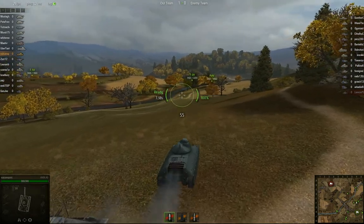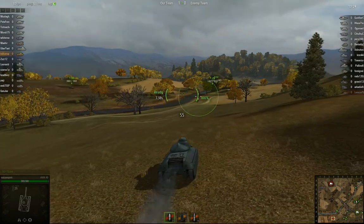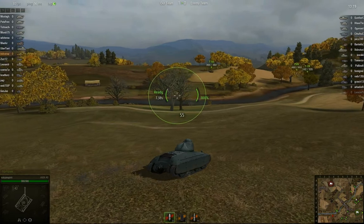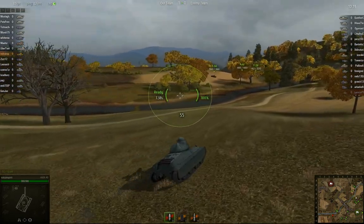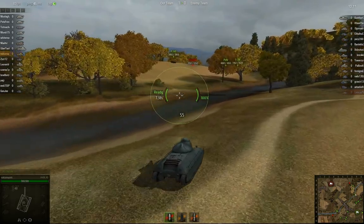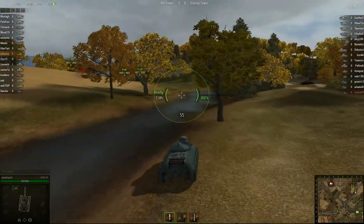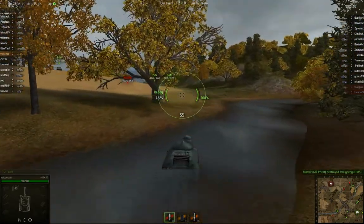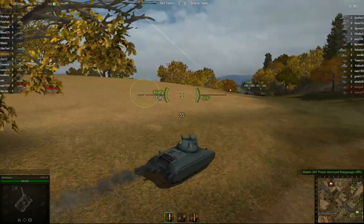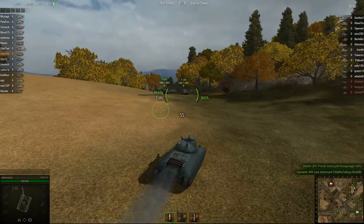It is very funny when you have a lower-tier AMX 40 fighting another lower-tier AMX 40, because with only the crappy gun on the lower turret, the tanks end up shooting each other for like 20 minutes — every shot bounces. There's a good demonstration of this in this video, which is why I picked it.